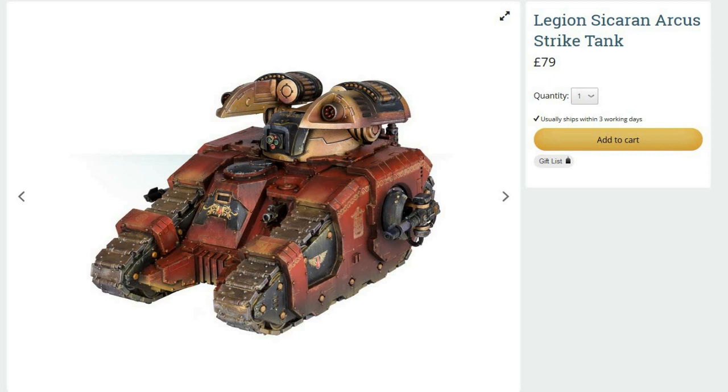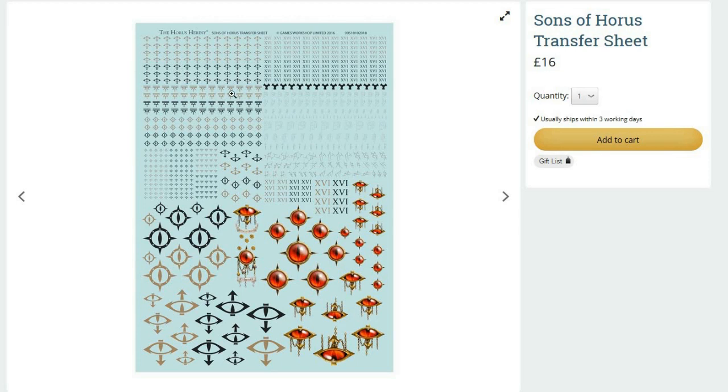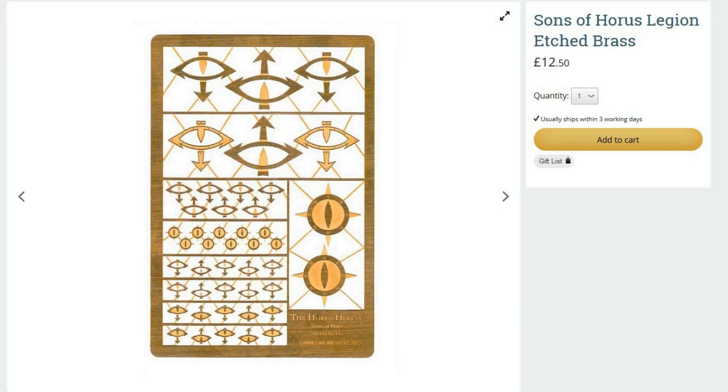Lastly, decals - really good decal sheet, lots of unit markings, they look fantastic on the models. Only downside is no Lunar Wolves markings. The Sons of Horus changed their colors from white with black trim to sea green after Ullanor and after a little incident with the Interrex species. There's also some lovely etched brass - I've used this to convert miniatures for a friend and it looks great, really helps tie in different units. Cut the little eye symbols off and glue them onto the chest of sergeants, replace belt buckles - looks fantastic.